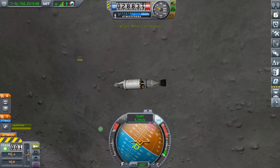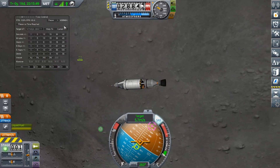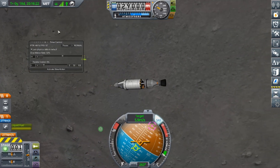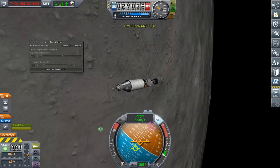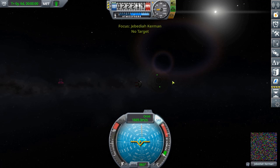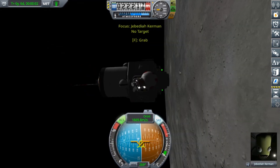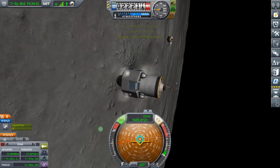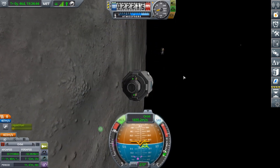If you notice right here, you'll see we have a new mod called Time Control. Now I can hyperwarp, which is physics warp but slightly faster. Jeb, hope you enjoyed your little time out there. We're going to crash the old ship into the moon now because I don't like space junk and it's kind of been cluttering things up. So goodbye, little ship.